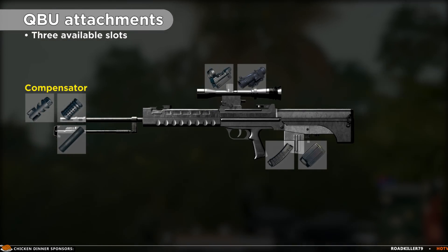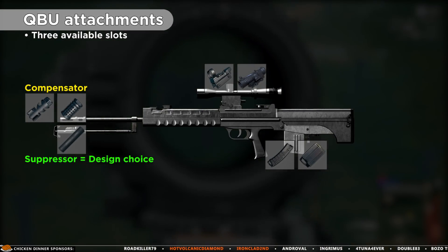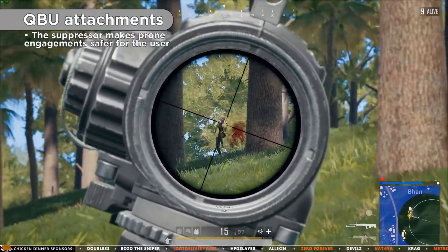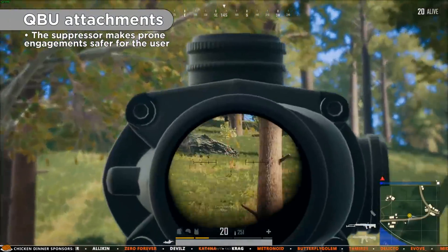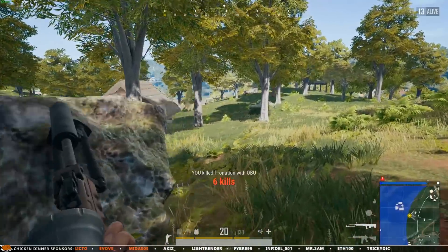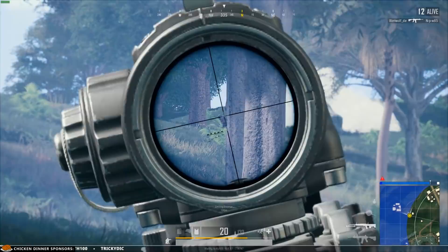However, the more I play with the QBU, the more I understood that the suppressor had to be the designed choice for the weapon. Since the weapon encourages prone shooting, the suppressor is extremely effective due to completely removing the flash of the weapon while significantly reducing the noise it makes — which is quite helpful since you might lie there completely prone. And to top it all off, I think the sound of the QBU suppressed is one of the most satisfying suppressed sounds in the game, ranking closely to the sound of the suppressed M24.